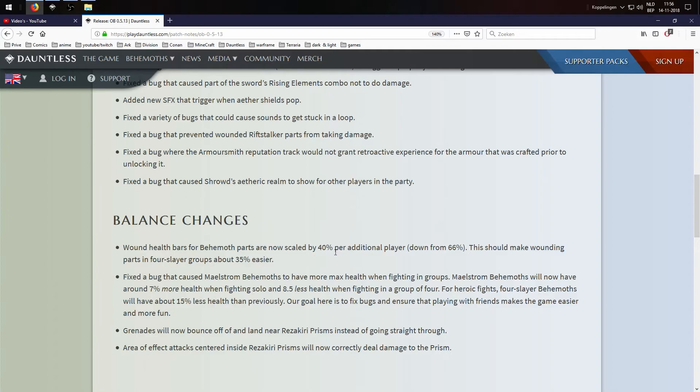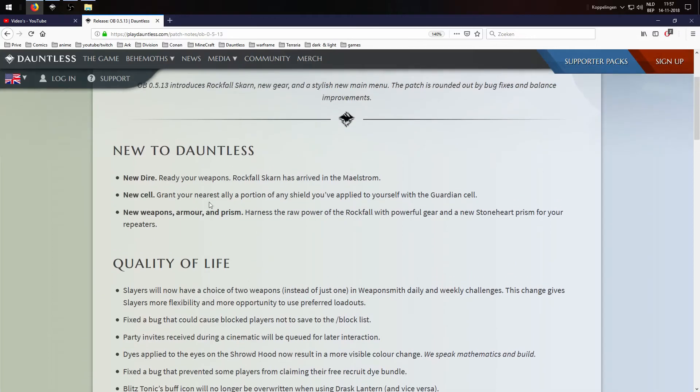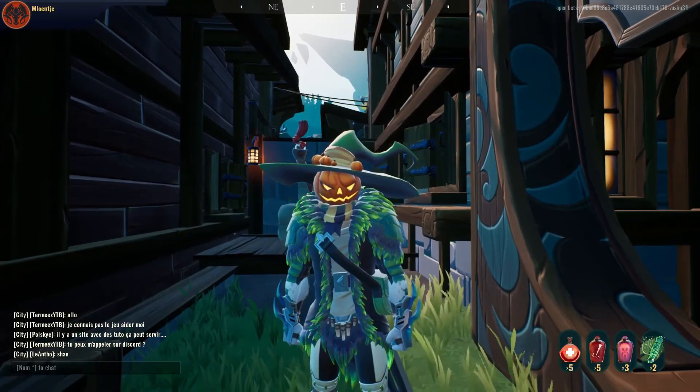The biggest change in this patch, aside from the new behemoth, is that heroic fights are going to be way easier — wounding should be way faster, so getting parts in heroic should be much quicker. And solo play gets a slight nerf with 7% more health on maelstrom behemoths, which is a strange one. Plus the new dire Rockfall Skarn is coming.